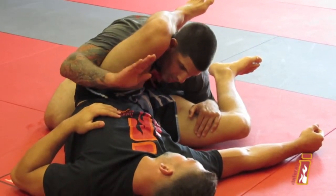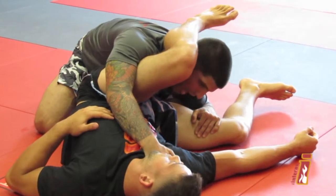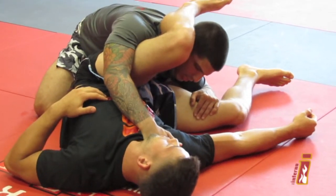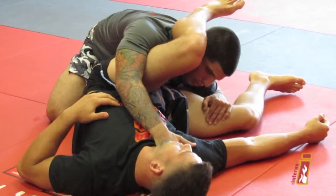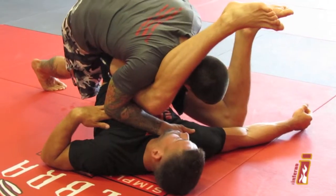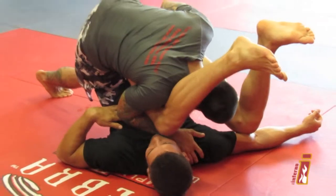Now I'm going to take my right hand and go across AJ's neck right to his shoulder. I don't need to worry about sneaking my head out of his legs — I'm going to make AJ so uncomfortable that he's going to pass his legs for me. I want to drive AJ's knee to his face. I'm going to get on my toes, and this head is now going to swoop underneath his arm as I drive his knee to his face.